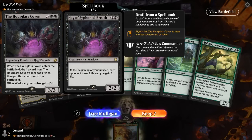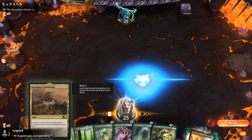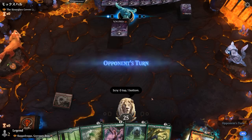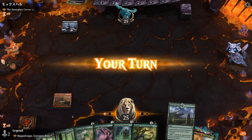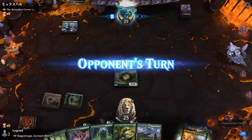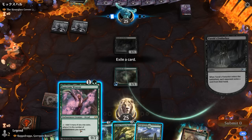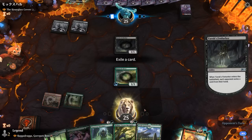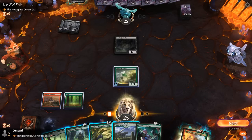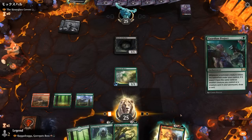Game 1: We're on the play facing the Hourglass Coven. We keep a hand and play Crossroads tapped naming red, then Scry. Looking for a card draw engine or curve topper, although ramping into our commander could also work. Mana Weft is fine here. We consider Guardian Project — if we play it now, next turn we could double 3-drops and draw 2, which seems worth it.